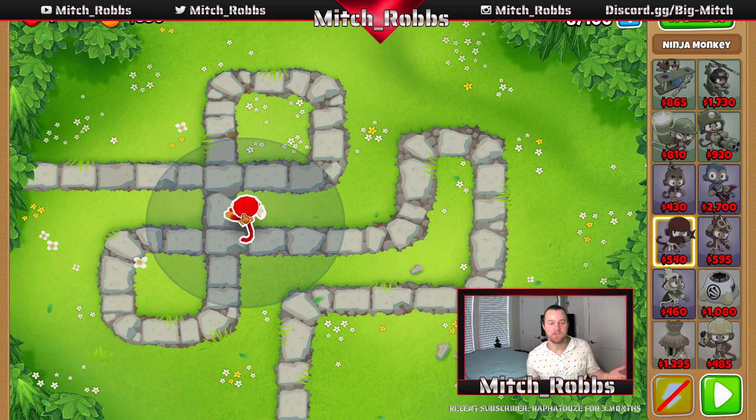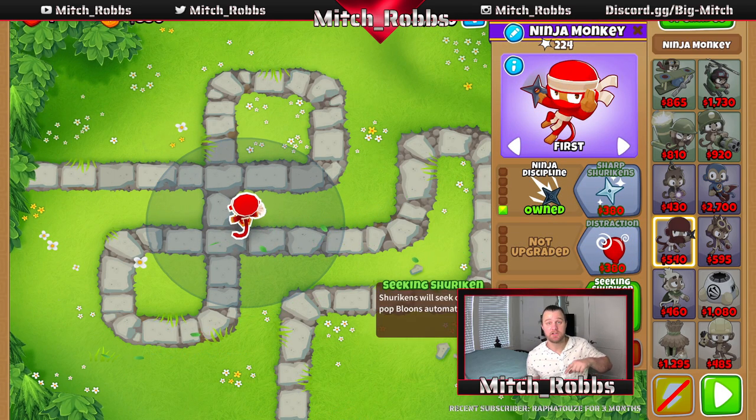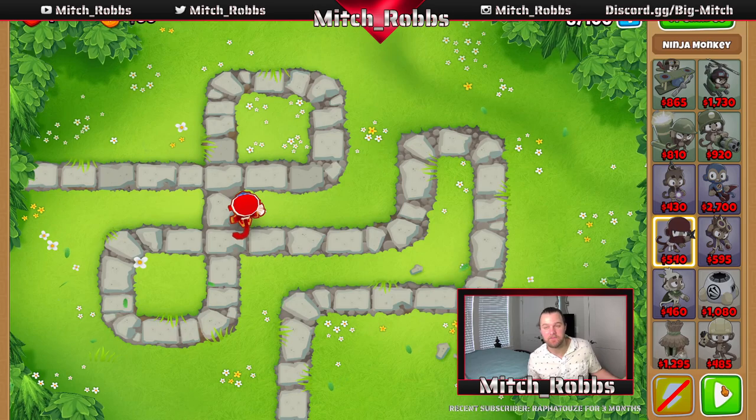Let's grab Seeking Shuriken now. This is going to make it so the shuriken actually tracks the balloons. We'll grab that and go through the round — on round 11 we'll pick it back up.